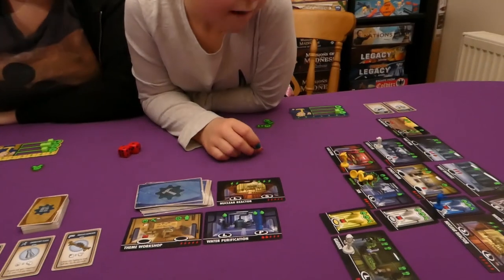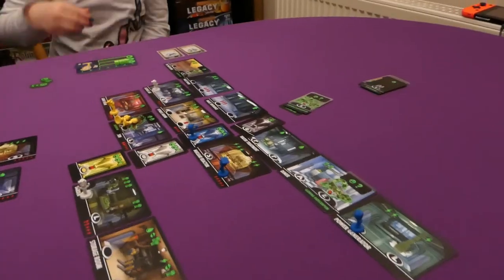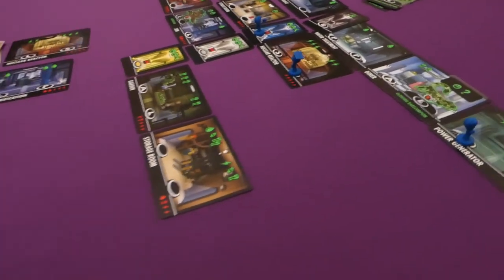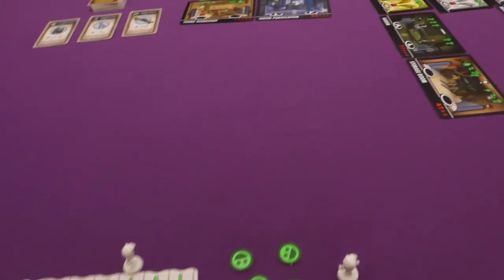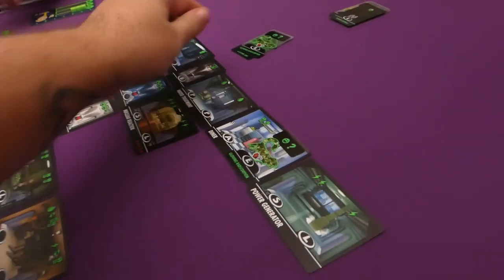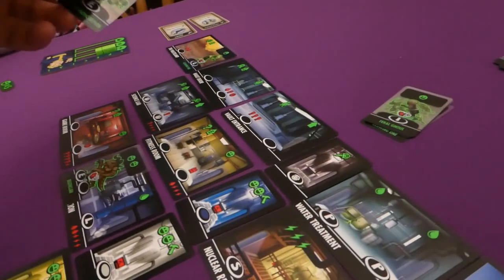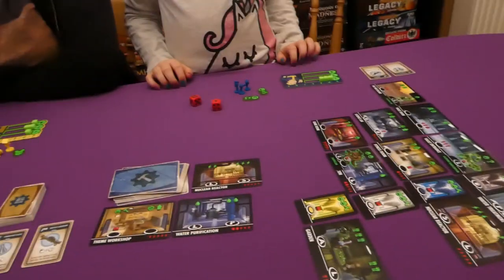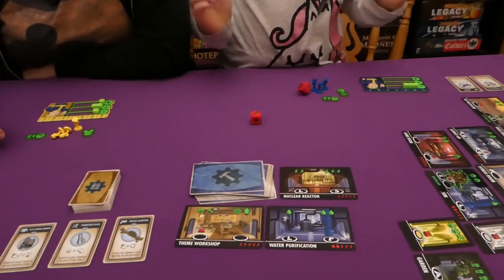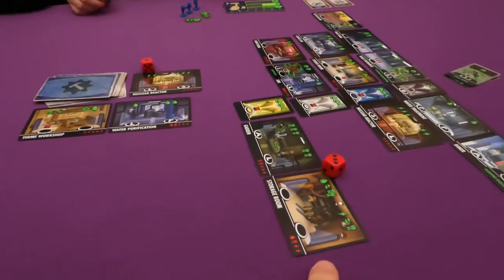Jess places her last worker to get two electric. End of round — workers return, some as an I. Rolling for monsters: top floor is clear on seven, Jess's floor is clear on seven, my floor gets a creature on six, and Jade's floor rolls four — nothing there either.